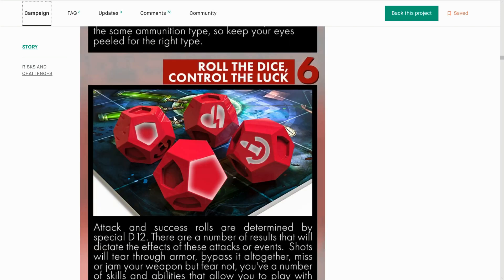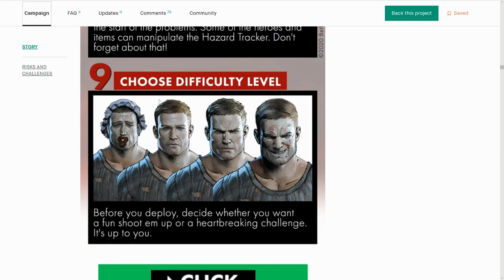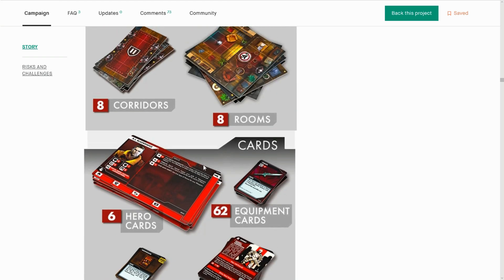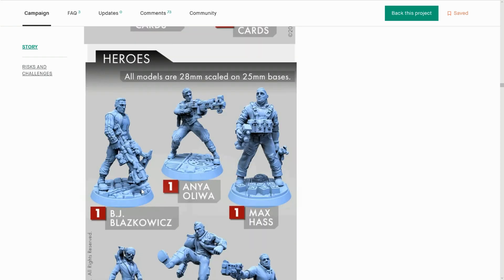It's like Mansions of Madness. I don't think I've seen a D12 in any of my games. They're not secret if we can see them. This is straight from the video game. There's equipment — 62 different types of equipment. That's probably more than the video game. 51 different enemies.